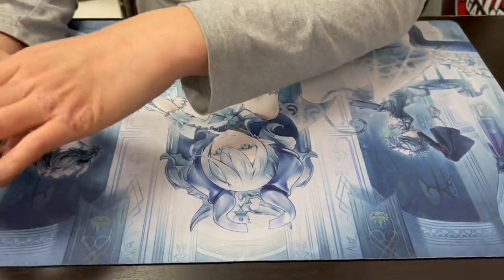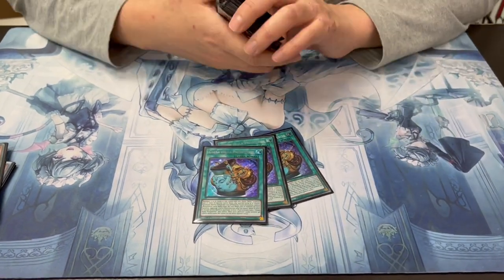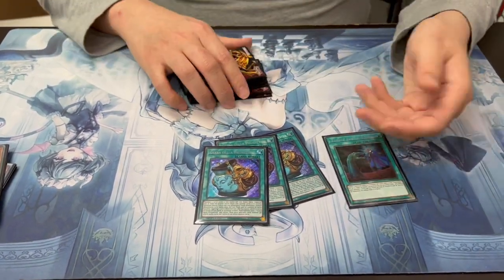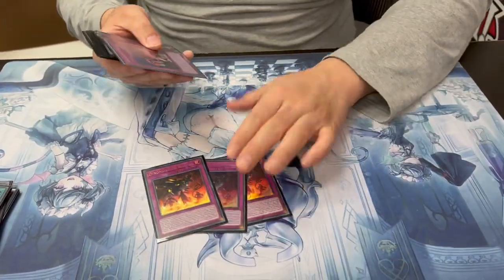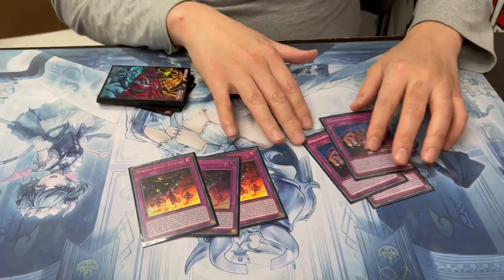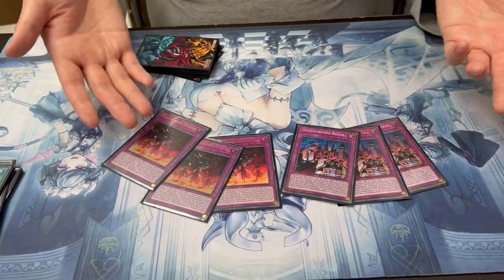That's all the monster count. For spells, triple Prosperity of course - staple. And one Called By the Grave because you want protection, especially when your Dynomorphia traps get ashed. You want to protect that. Only four spells, and then the rest is all traps.